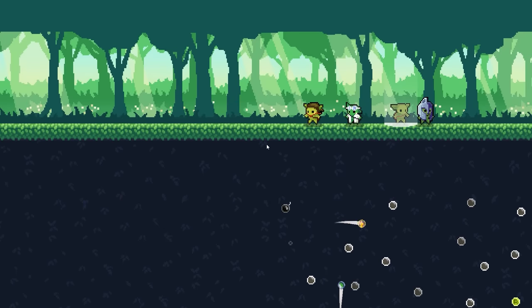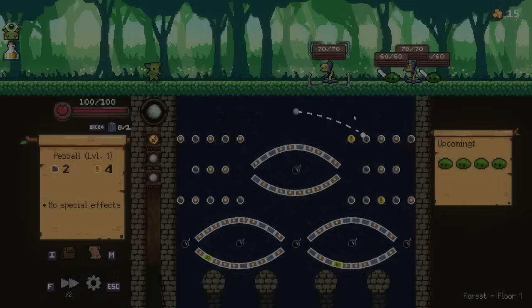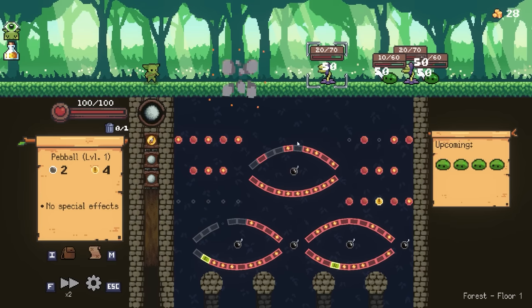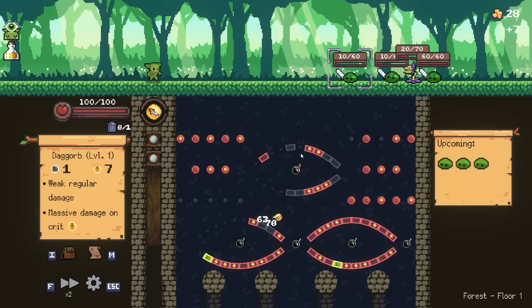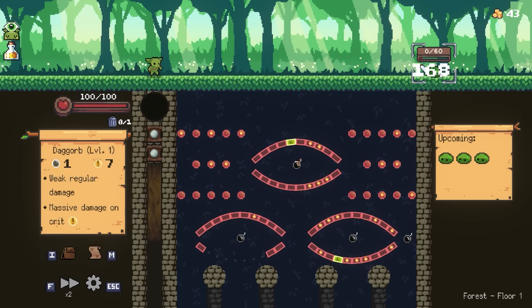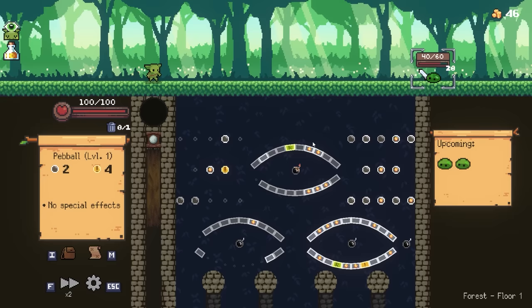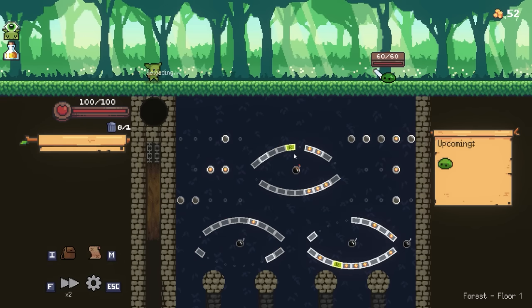Welcome everybody to Peglin - it's ball time! Five extra gold, always a fan favorite. Okay, bad plants. Normally I wouldn't be going for bombs and stuff right at the beginning, but in this situation when we've got plants to deal with, it's just a way to take a little less damage. You get what I'm saying?